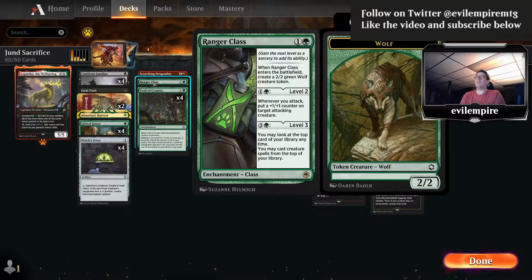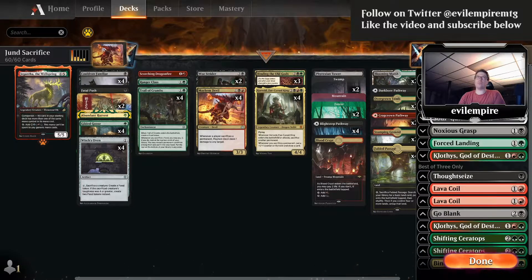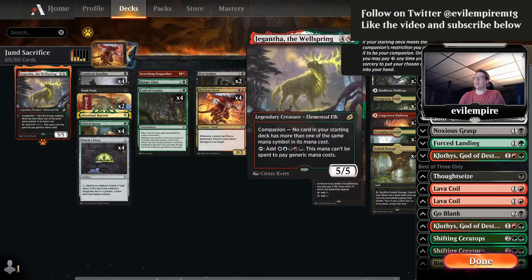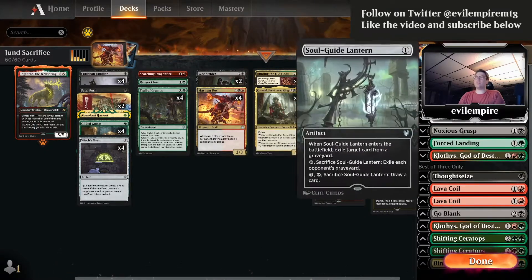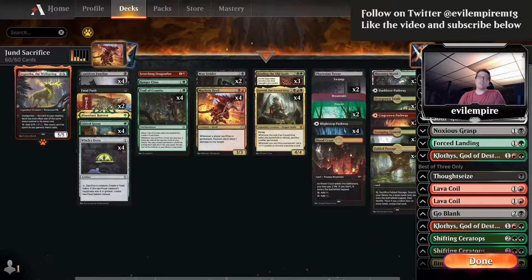This iteration of the deck came to me from a post on Arena Decklists. Definitely go check out that account on Twitter — they do excellent retweeting of Historic and Standard decks. Check them out to find the exact list. The sideboard includes some Thoughtseizes, Soul Guide Lanterns, Noxious Grasp, and more. Check the description for the link to the decklist, and like and subscribe as we play Jund Sacrifice in Historic Ranked.